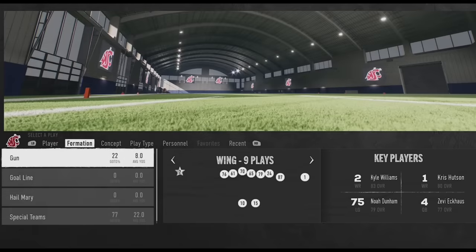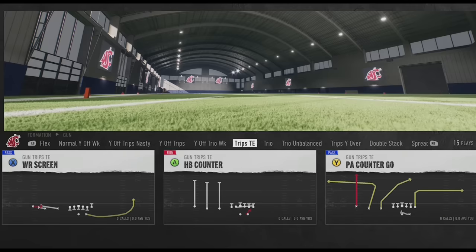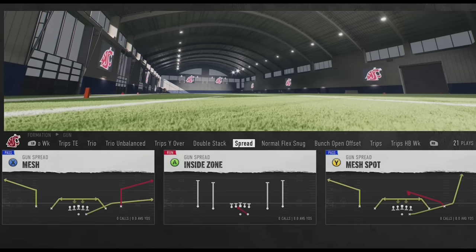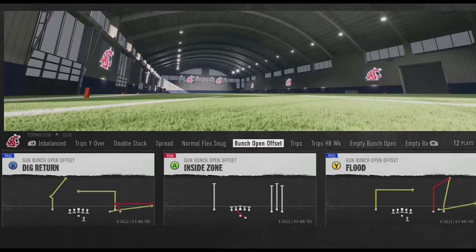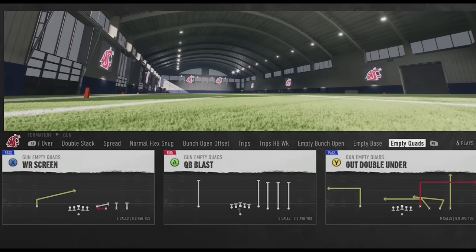Washington State only has gun formations, but they are the reigning champs with 21 sub-package gun formations in the entire playbook - the most I've seen. The Wing Slot Offset is one of my favorites from last year. They have a ton of trip formations: Trips TE, Trio, Trio Unbalanced, Trips Y Over - that's four straight trips formations - plus more. They also have tight looks like the Double Stack and the new Flex Snug formation, and the Bunch Open Offset is probably one of the better bunch formations in the game. In total they have six trips formations plus three empty formations including the Empty Bunch Open, Empty Base, and Empty Quads.